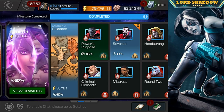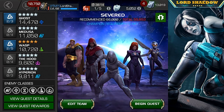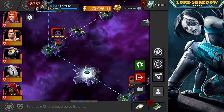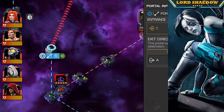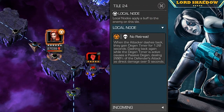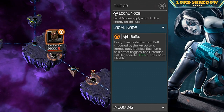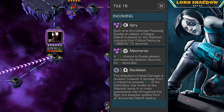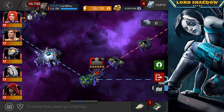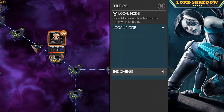Hey everyone, Shadow here, welcome to another Marvel Contest of Champions video. This is Act 6.2 and we're going into quest number two. Initially you're going to see me scouting out the path — I recommend you do that. I'm scouting to see which path is going to be the easiest for my initial clear. Several factors may play into which path is easiest for you: who you're choosing to bring and your own skill level. I'm going in here with Ghost.